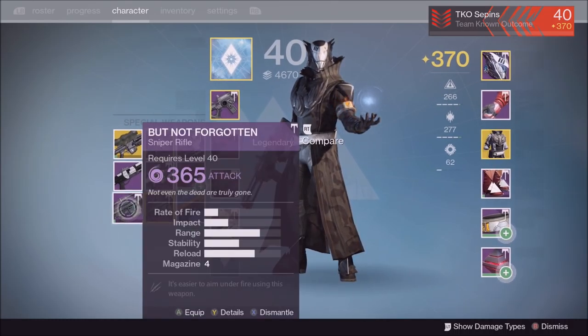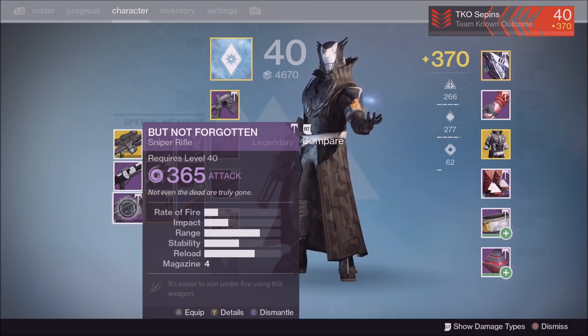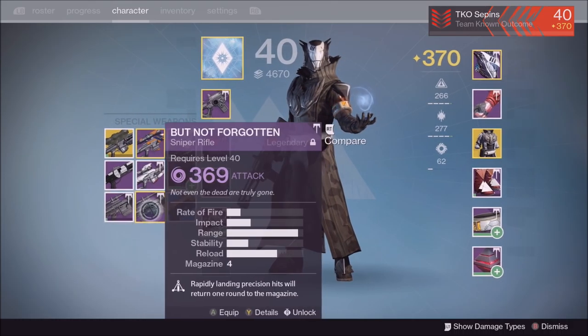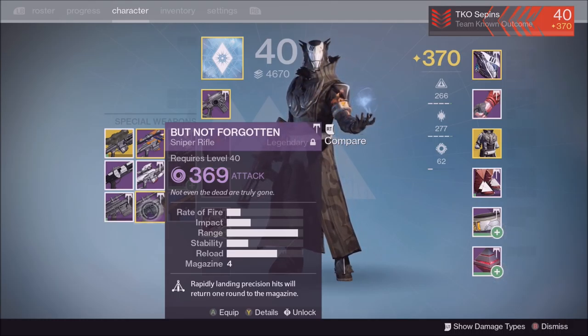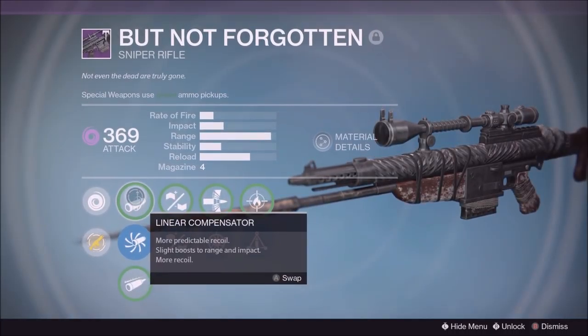I got both of my But Not Forgotten drops from Enhanced Offerings. There are three types of offerings: Regular, Enhanced, and Perfected. My brother got a drop from a Perfected offering. It's just a random drop — it'll pop up on your screen after you kill the boss, so just keep running those and you'll get one.